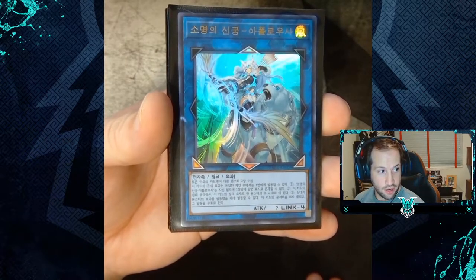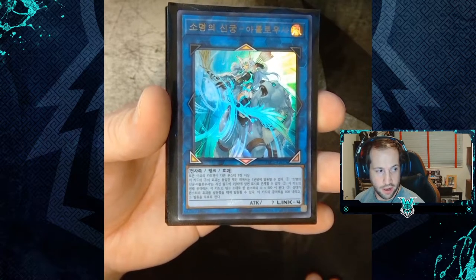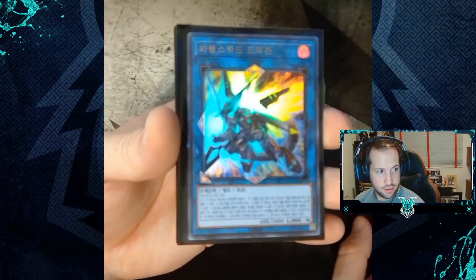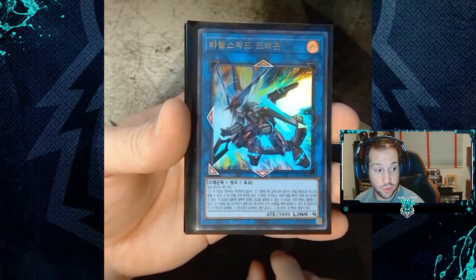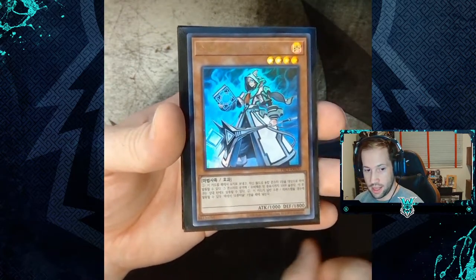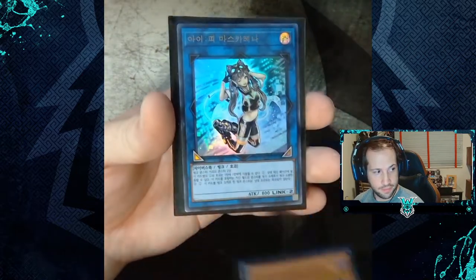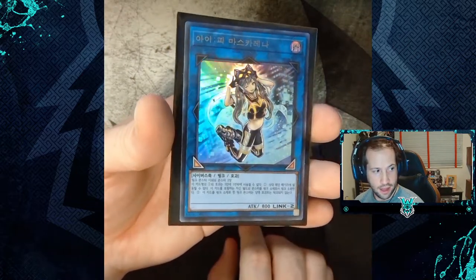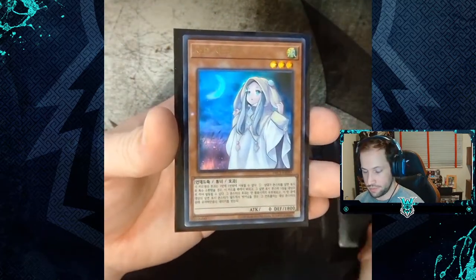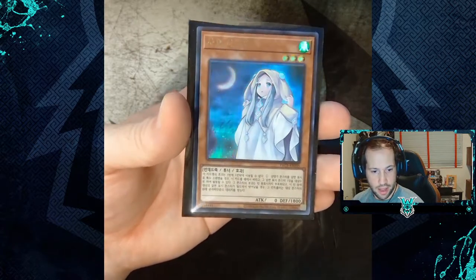In the ultra rares, starting off we have Apollousa Bow of the Goddess, Barrel Sword Dragon, Alistair the Invoker, IP Masquerena, and Ghost Mourner and Moonlight Chill.